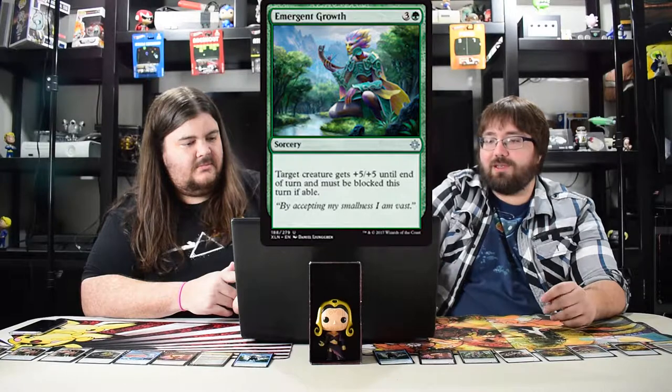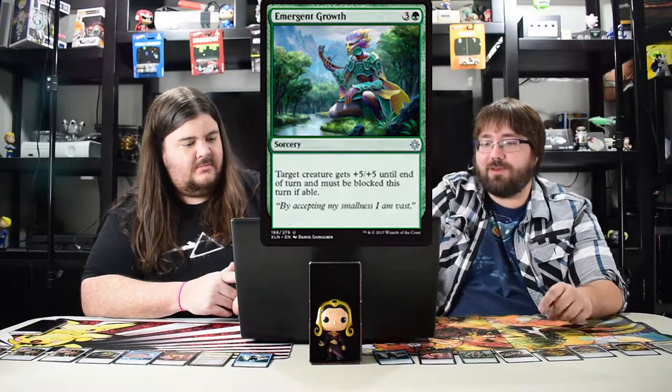Emergent Growth costs four — target creature gets plus five plus five until end of turn and must be blocked this turn if able. Limited card. I like the art too — the giant merfolk is pretty epic.